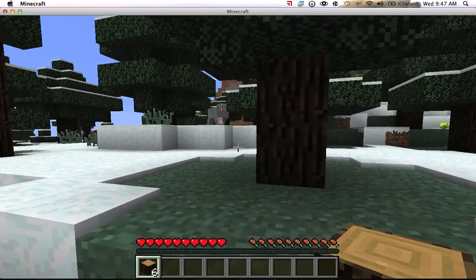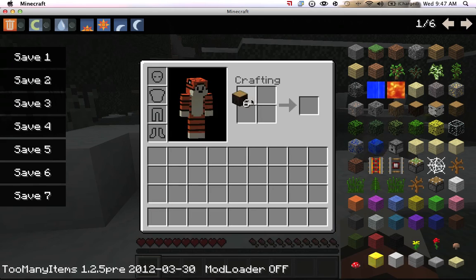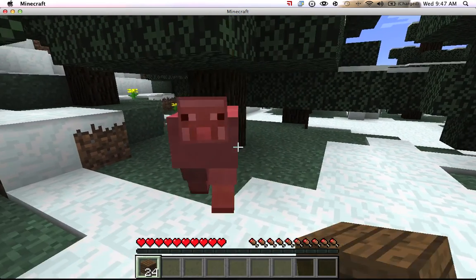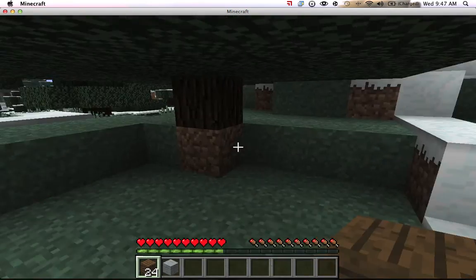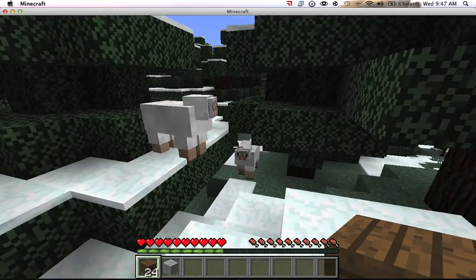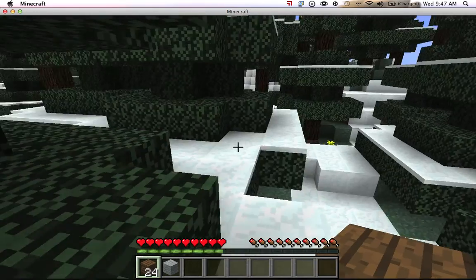So I think we should start by getting some wood. After we get this, we should probably start on building a shelter, and then I need to find some sheep, because obviously I need to make a bed, so then I can sleep through the night. Oh look, there's a sheep right there, so that's good.